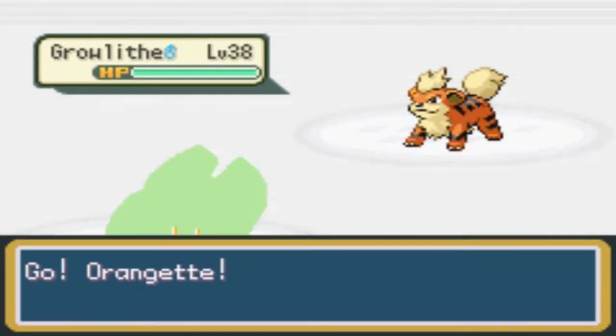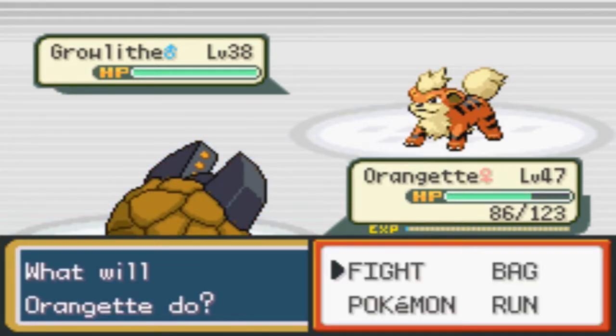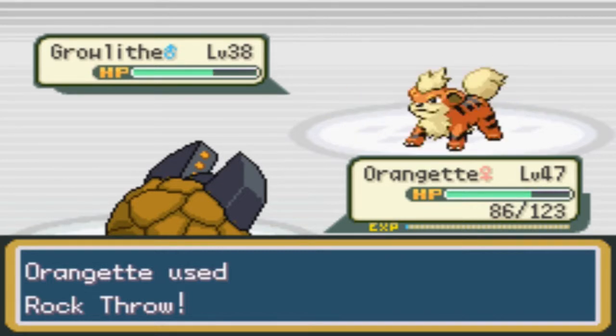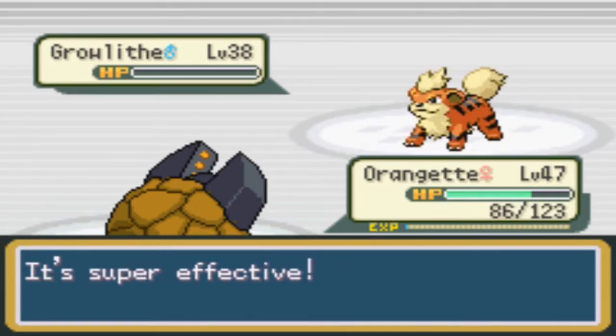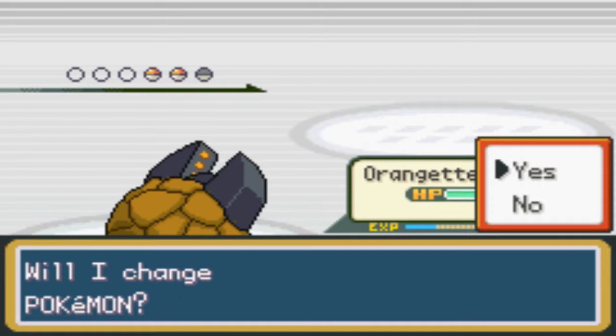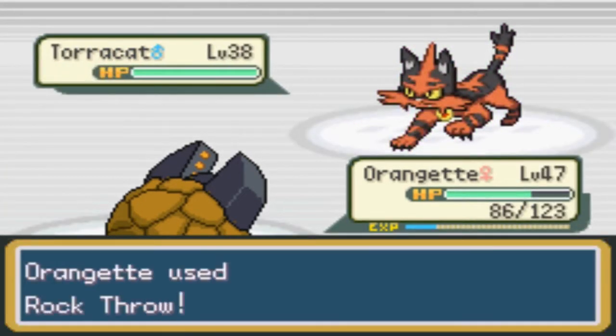Is it two for one? Okay, so we got a Growlithe here — he's got Intimidate, you pain in the rear end. Get him! Look at that. Alolian's out here destroying lives. Torracat — wait a minute, look at all the tiger boys!